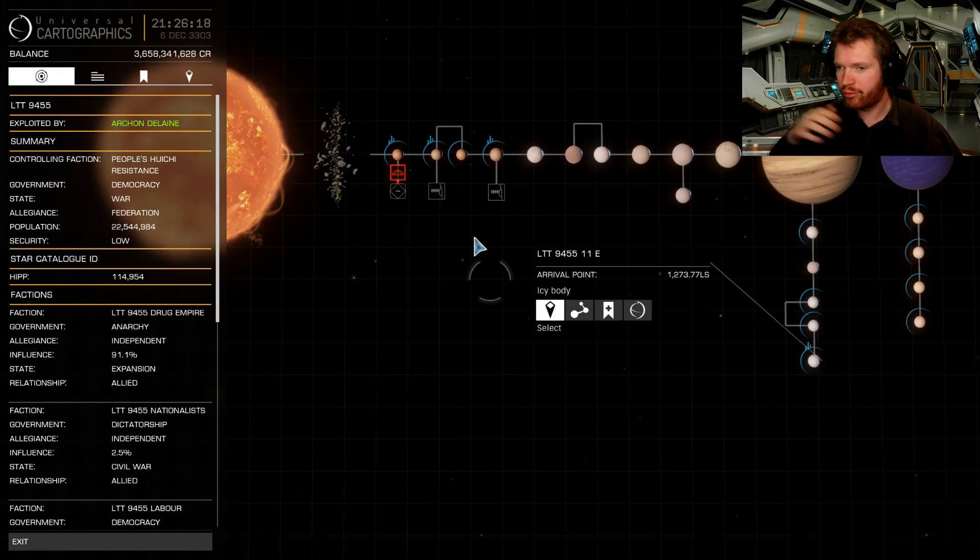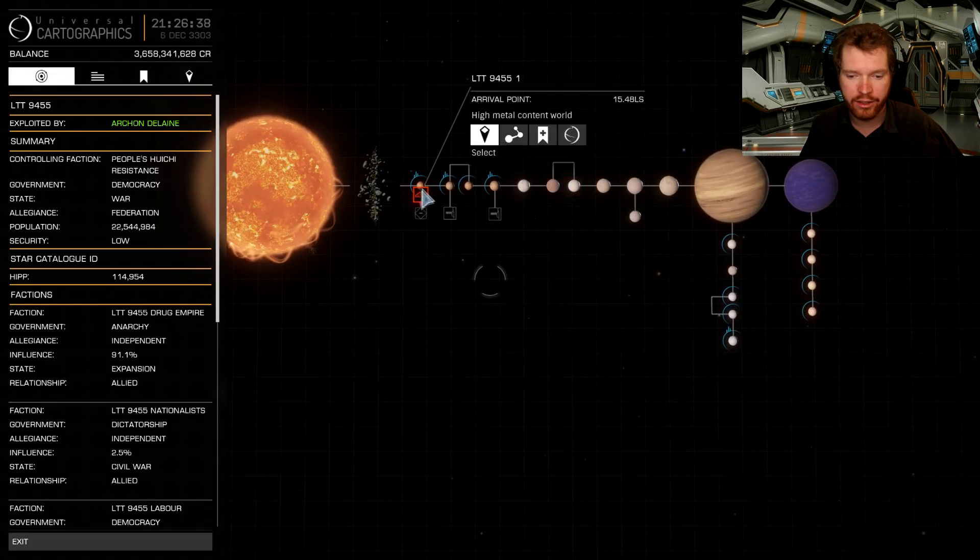So that's the base method — you can go around to all the different stations in the area and pick up the missions. Now I'm going to talk about the second thing some people had issues with: they said it takes a huge amount of time to get allied with the local factions — they said it would take them weeks. I've actually just done it in this system, in LTT 9455, and let's go and have a look at how I've done it.